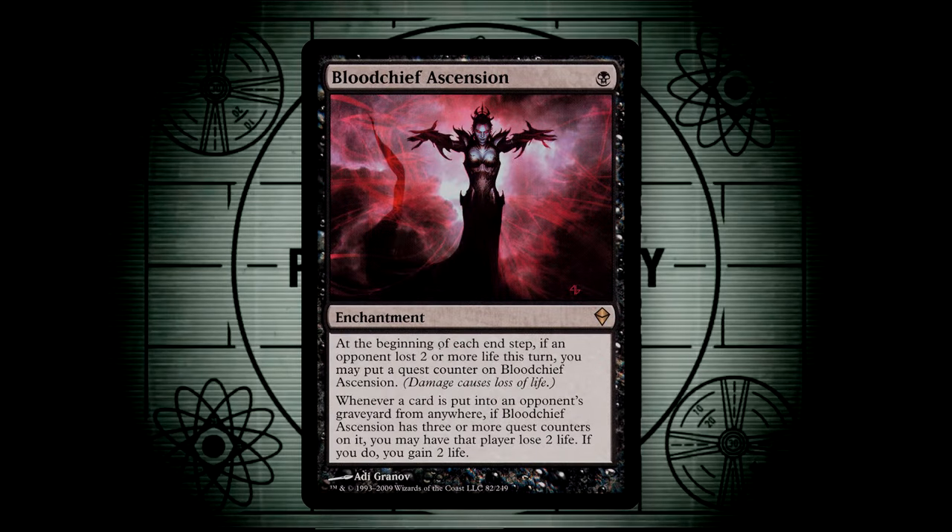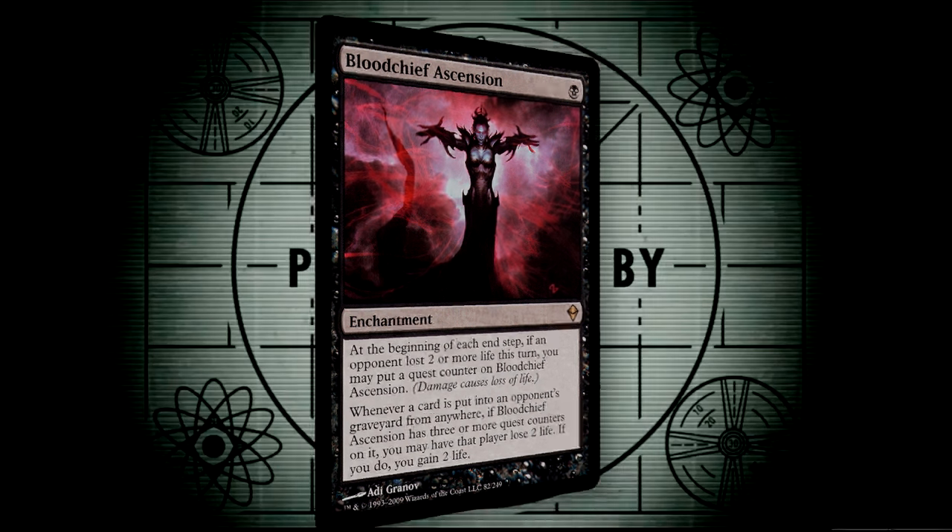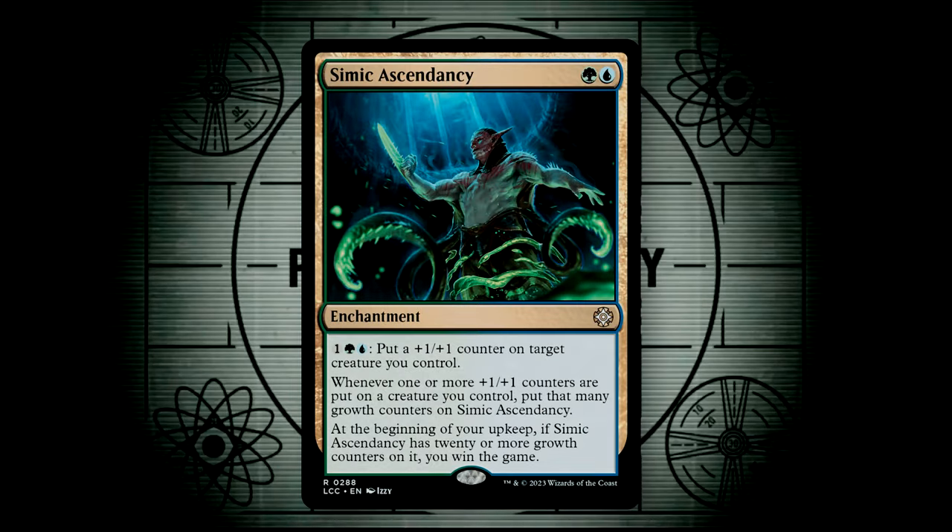Bloodchief Ascension combos very nicely with Mindcrank, and once we get it to at least three quest counters, whenever an opponent has a card enter their graveyard from anywhere — like when they mill — they lose two life and then we gain two life. This combined with Mindcrank is an infinite combo and will kill a player. Now I am a fan of alternate win conditions, and so because we have a number of +1/+1 counters given out in this deck, I figured Simic Ascendancy would be a shoo-in. 20 +1/+1 counters should be very easy to get out in this deck, and so this can be easily achieved as a quick win condition.